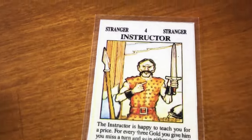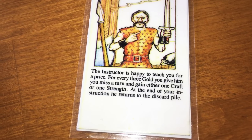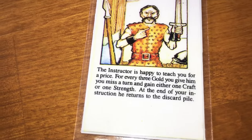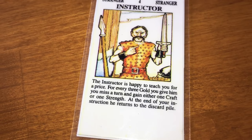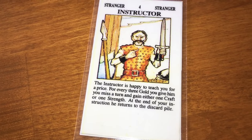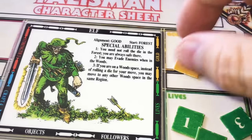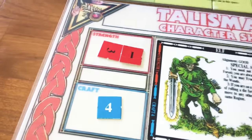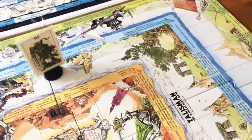Now the instructor — he is a stranger. The instructor is happy to teach you for a price: for every three gold you give him, you miss a turn and gain either one craft or one strength. Let's gain one strength by paying him three gold. The elf's strength is now four. The instructor then goes to the discard pile.